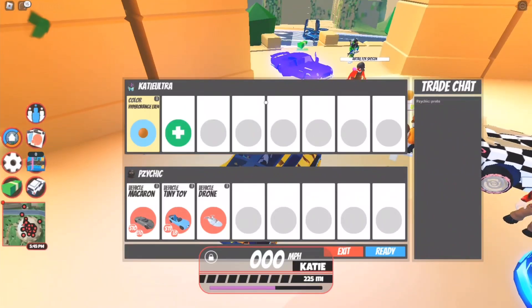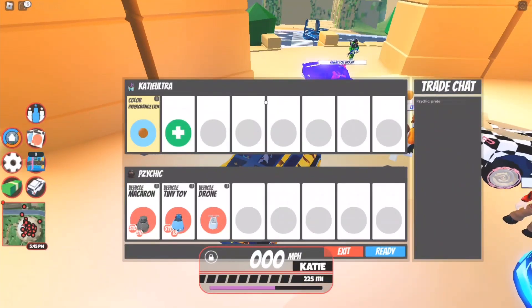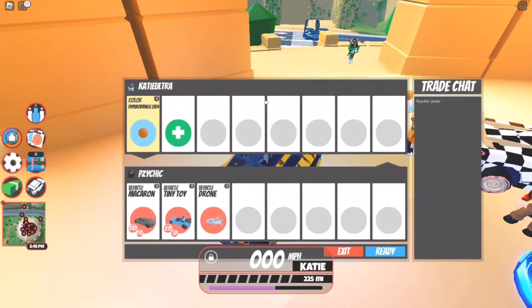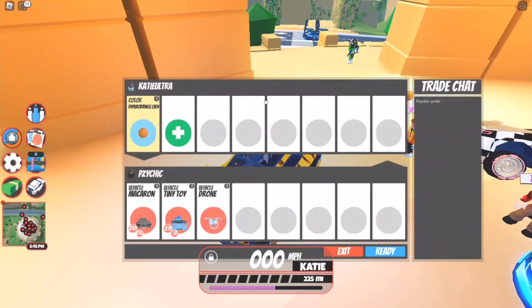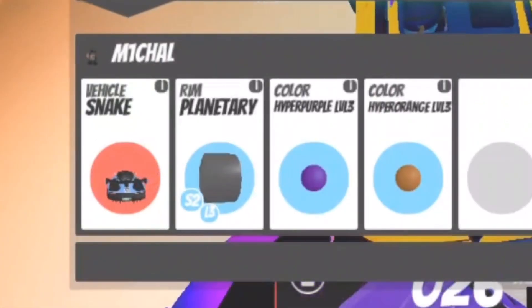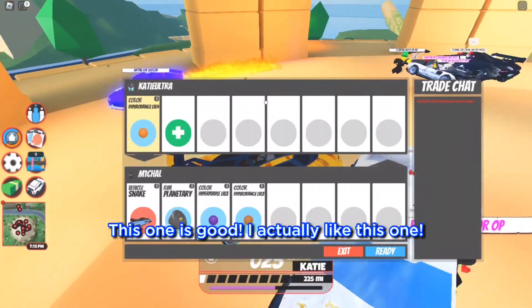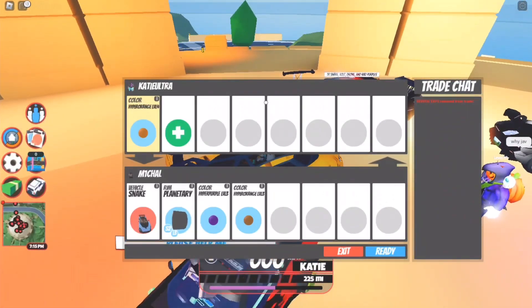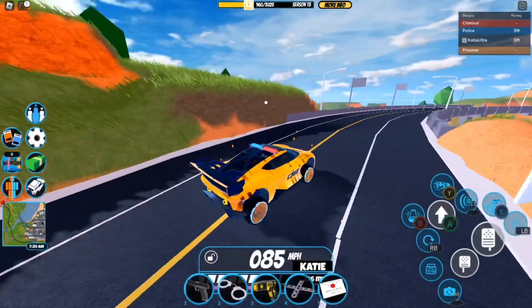This next guy is going to offer the Macaron, the Tiny Toy, and the Drone for the Level 4. But this is a loss, and he wants the Proto. Unfortunately, I'm not trading the Proto, so I do apologize for that. This guy right here is going to offer the Snake, the Planetary Rims, the Hyper Purple Level 3, and Hyper Orange Level 3. This one's good, I actually like this one, but I can't trade this, so I do apologize once again.